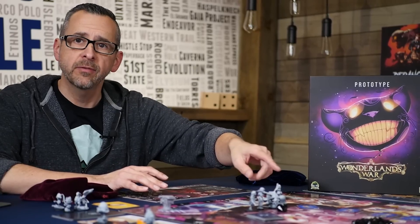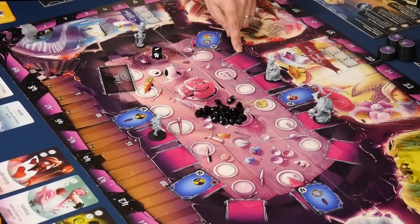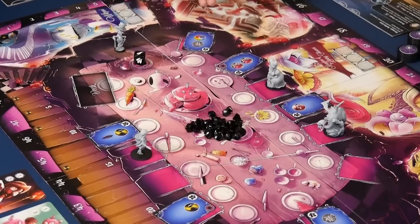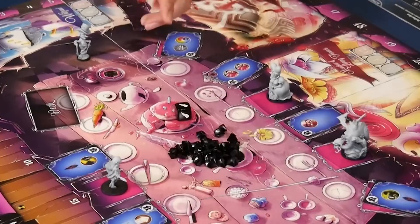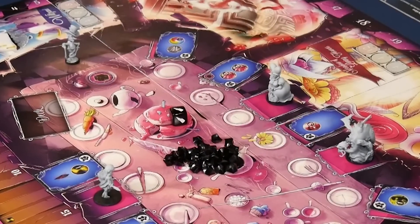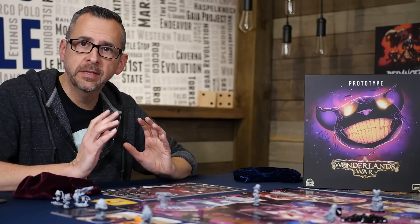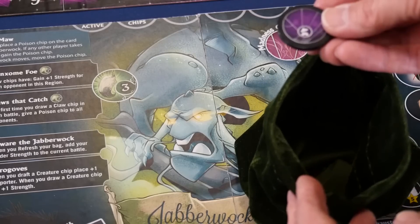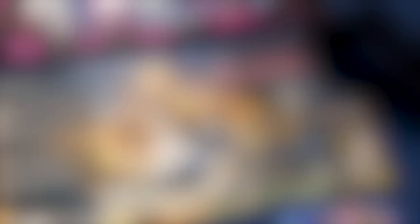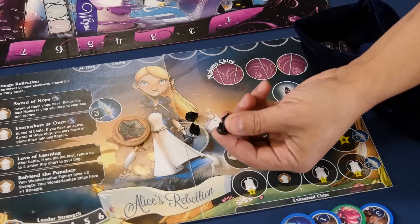However, when any player moves around the head of the table, they must stop temporarily and take care of a little business. The first thing they do will be to refill each of the empty seats not occupied by a leader with more cards. Then the player who rounded the head of the table must roll the shard die and take that number of shards next to their player board. After everyone's fourth card has been resolved, each player in turn order will place their leader into any one of the regions in Wonderland. Finally, each player adds one more Madness chip to their bag. The player with the most shards, however, adds two, but then gets to discard half of their shards.